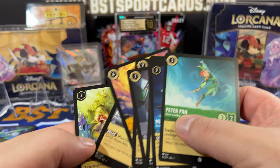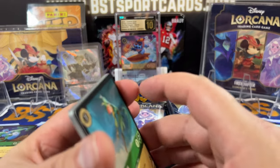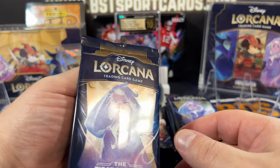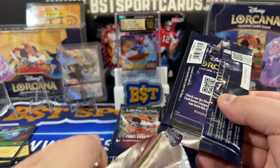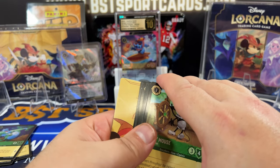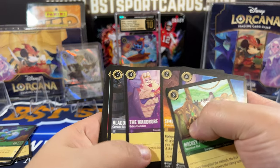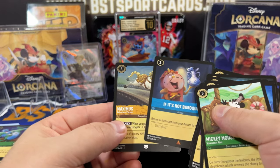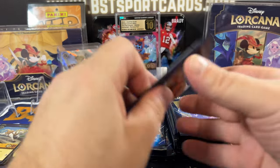There's the Queen Wicked in Vain and Genie. I think this Queen one is one I need — nice! I'm hitting them like crazy. Part of your world. Legendary here — Mickey Mouse, Pongo, Waddle, Olaf, Hans, and Maximus. Uncommon foil. Nothing crazy there.